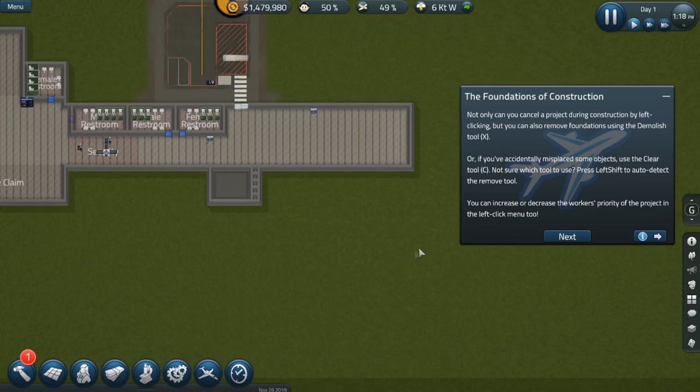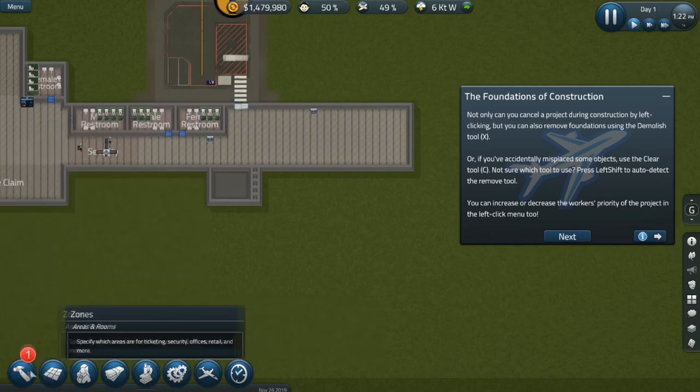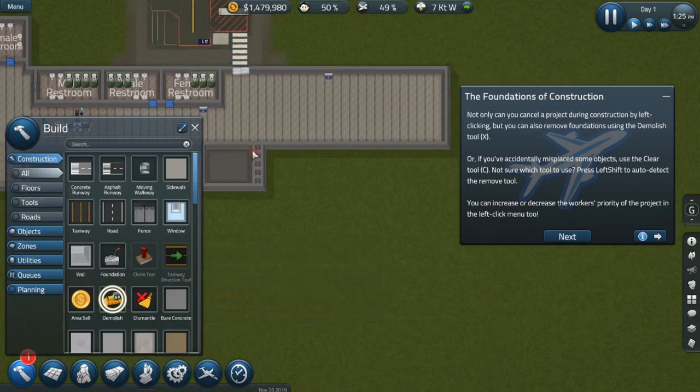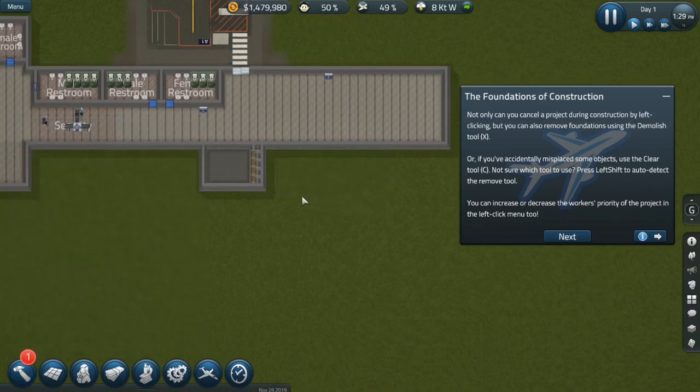Not only can you cancel a project during construction by left-clicking it, but you can also remove the foundation using demolish. Where is the demolish — or dismantle option? If anything is misplaced, just use the clear tool. You can increase or decrease the workmen's priority of a project in the left-click menu.